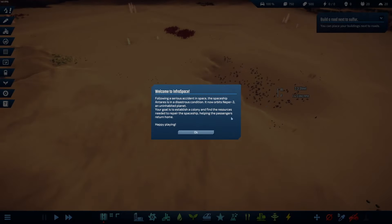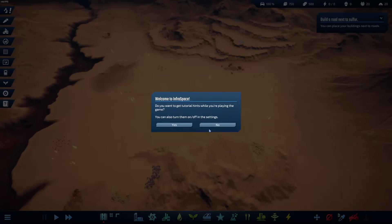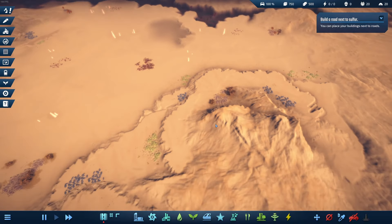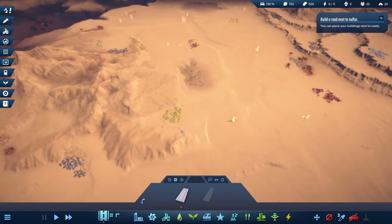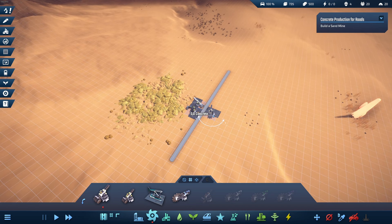Alright, here we are on the planet. Following a serious accident in space, the spaceship Antares orbits Neper 3, an uninhabited planet. The goal is to establish a colony and find resources to repair the ship. Welcome to Infraspace! I won't be boring you with the tutorial, so I'll mostly skip it. There's crude oil, chemicals, iron ore, sulfur — how conveniently close everything is to each other! Even aluminium. Build a road next to the sulfur. Sulfur mine required. Build a sand mine. So far, easy.